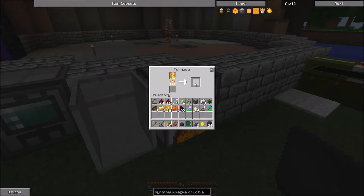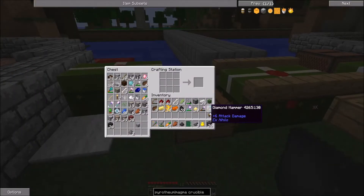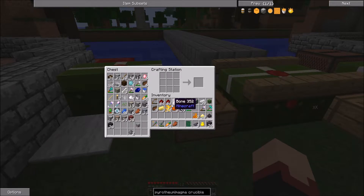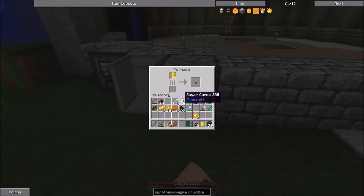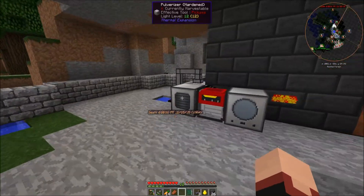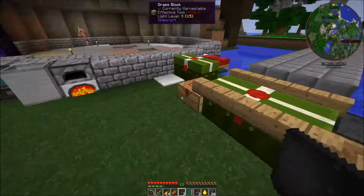We need three of those ingots to get this stuff, so let me speed it up. There we go, this is our final blaze nugget. We get ourselves a blaze rod. And we just need redstone, so we put them in like this. And that's actually our pyrophium dust.